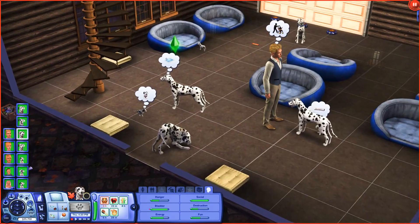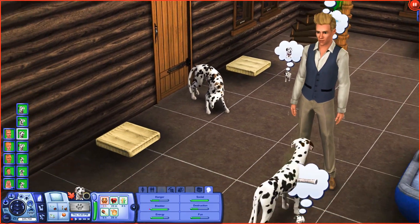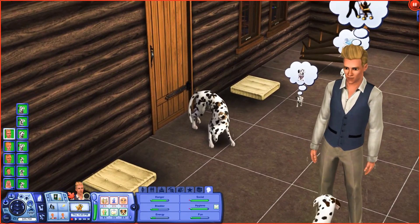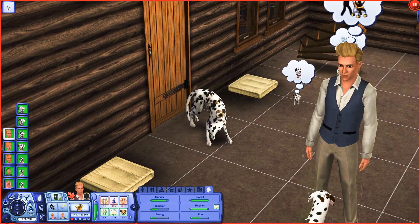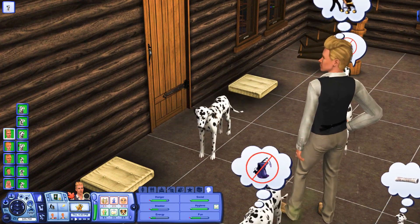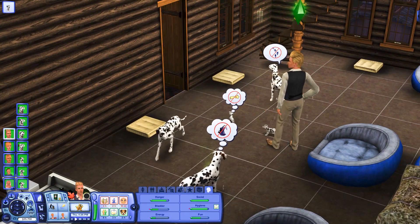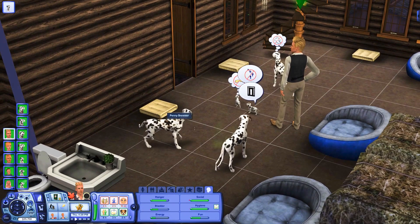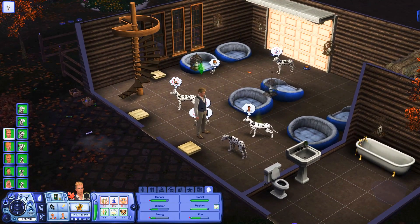Oh my gosh, it's Penny! She's been adopted out and she's visiting. You guys, Penny's visiting. It just hit me - she's come home to visit. No way, Penny. Hi sweetie. She's come to visit her mom and dad. I was like wait a second, why can't I right-click on her and select her? Penny's visiting the farm. I didn't know they would do that. That's so exciting.